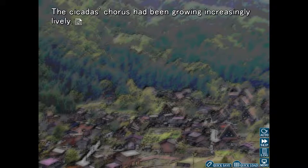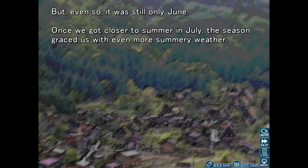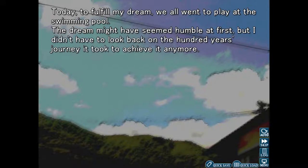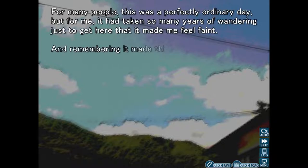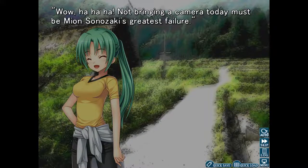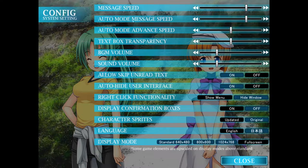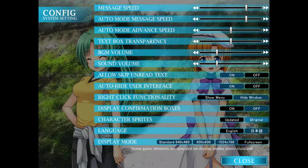There we go — you've got this little flashing icon to move to the next one, but you can put it on auto. There's nice background music. I'm going to stop here and show you the difference between character sprites: original and updated. We're on updated at the moment and if I switch to original, you can see it's the original drawings instead — so 80s or early 2000s manga style, pretty much.